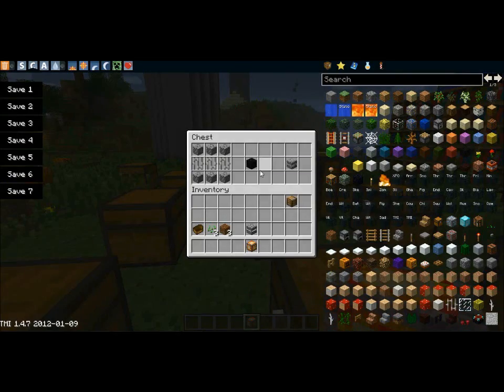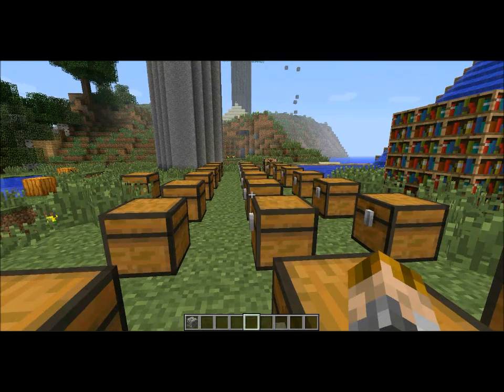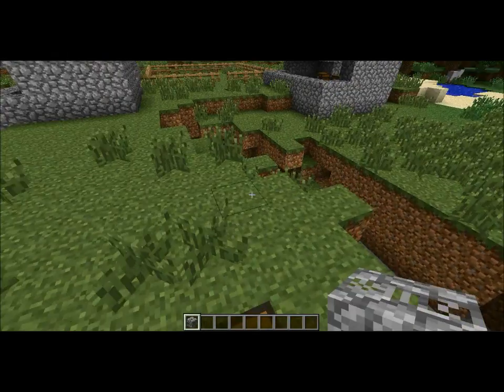Next we got our magic prison. And you can also make this with obsidian — obsidian is harder to find, but I think some people might find it cooler. But I personally think that a cobblestone prison looks way better.